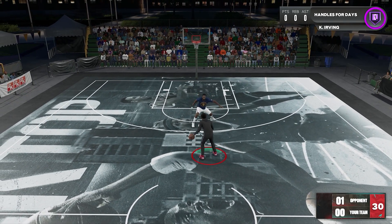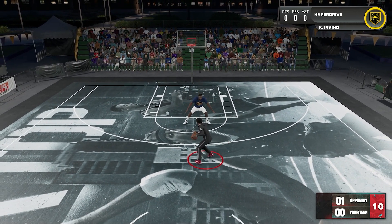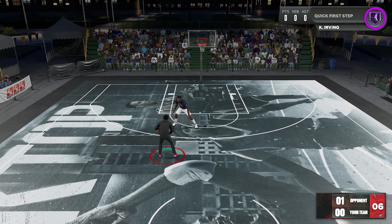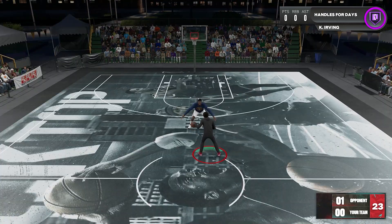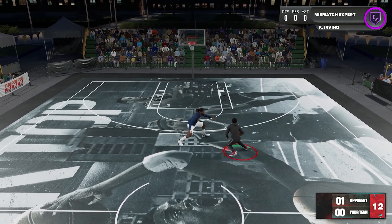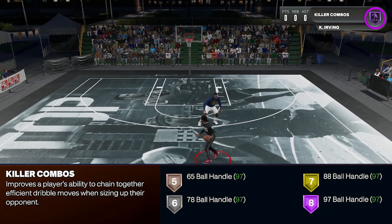Now for the tight handles part according to the courtside report. This one is kinda tricky because I can trigger those stun animations that tight handles can do, but the Killer Combos badge is not activating. You might activate it somewhere at the same time in your own games, but that could be a coincidence — the stun animation happens somewhere around your 3rd dribble move, giving the impression that the badge does it. So there are two possible reasons: maybe there's a bug on the badge where it's working but not activating on this part, similar to the posterizer badge issue on current gen last year, or maybe 2K failed to implement the tight handles function on this badge. If you look at the definition, it seems like there's no element of tight handles — it's just talking about the chain dribbling part. So I need to do a test.